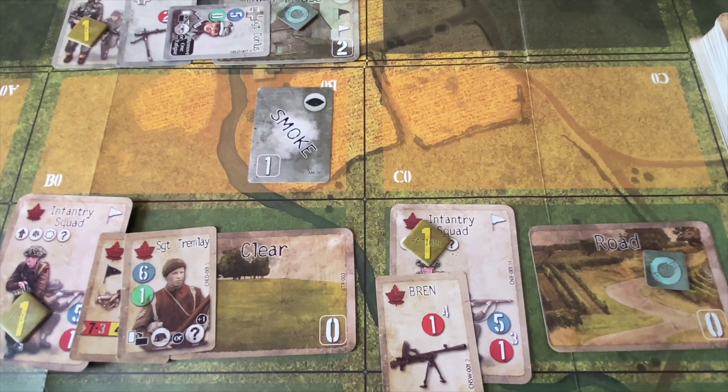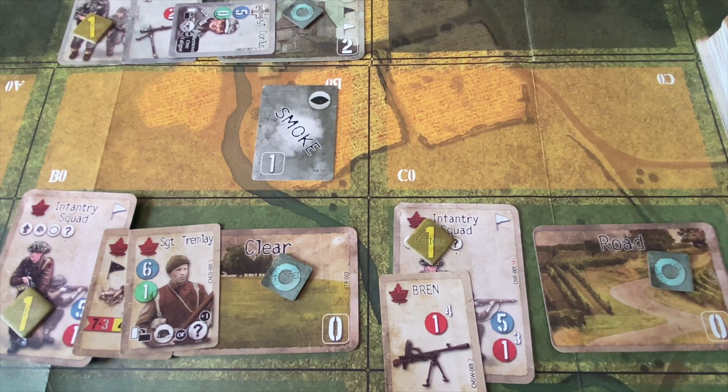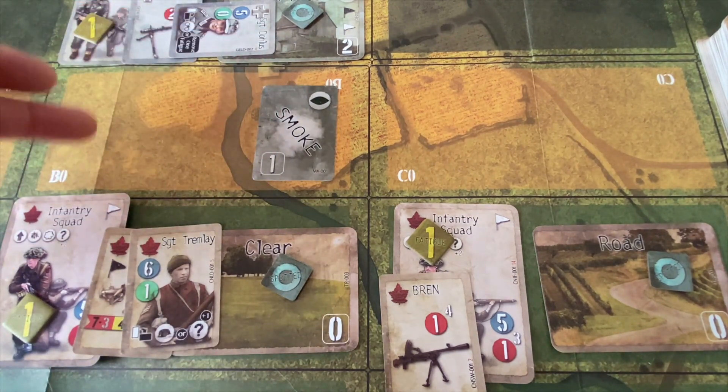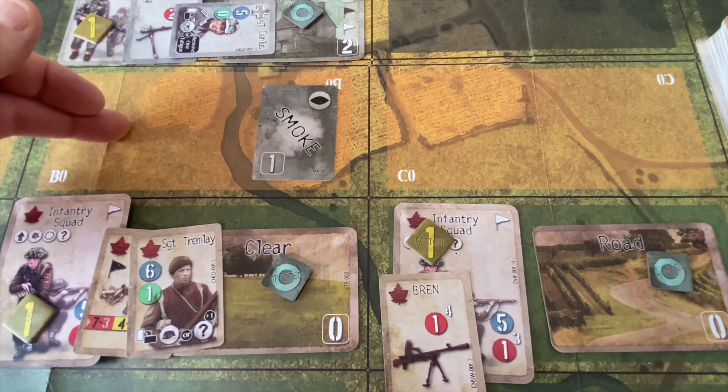They have an option to advance up on Sergeant Dulles' position. The Canadians could really use a recon action but they don't have a card for it, so they have to advance a little blind. In a two-player game we wouldn't know the Germans had the stream card, but as the Canadians we've got to assume one of the two German cards is bad terrain. So if we send Sergeant Tromlay forward here, it could get pretty bad.